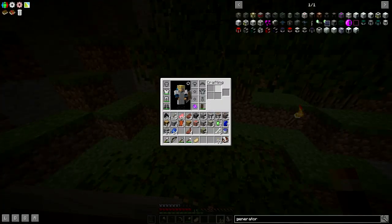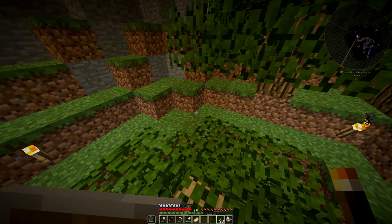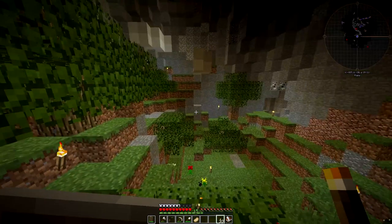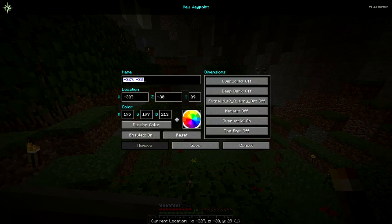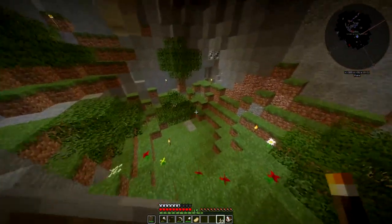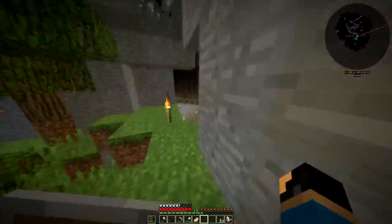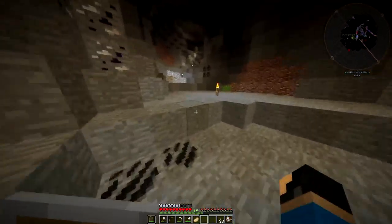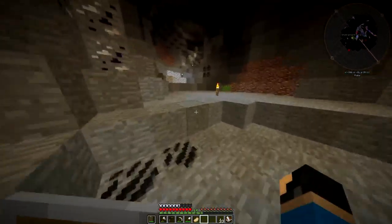I might put a waypoint here because this is a cool little room and I might want to eventually make something down here. Let me figure out the keybind — create waypoint is X. Okay, this is going to be called 'Underground Forest' and it will have a nice green foresty hue. There we go — we now have the Underground Forest waypoint on our map.